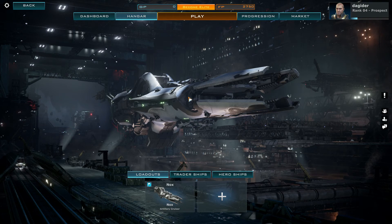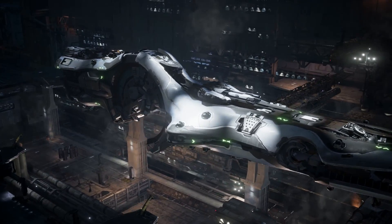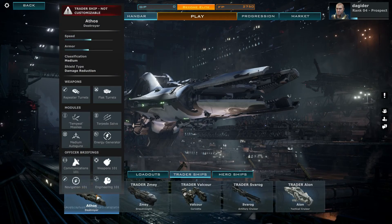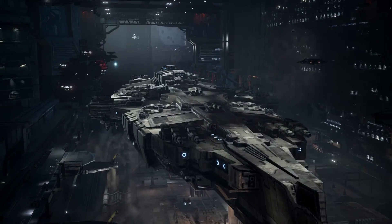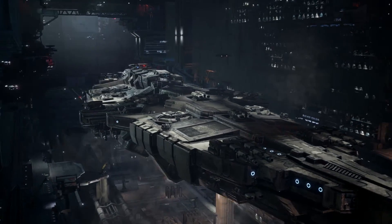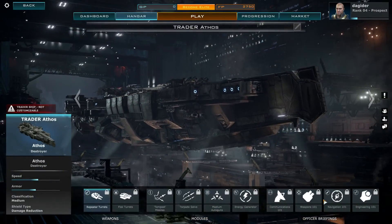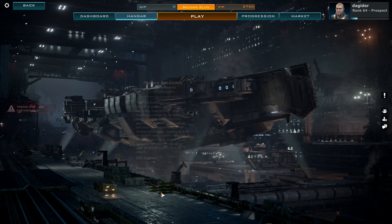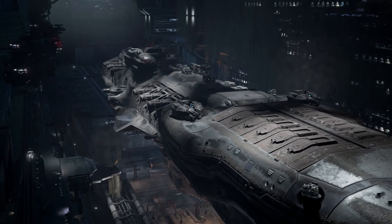However, the game itself is fantastic. Right now we're looking at our ship — this is the Nox class, this is basically a sniper. There are many different classes: there's the Destroyer, and these are actually the cheaper trader ships. I've only unlocked one ship so far. These are the freebie ships — they're cheap, but they get the job done. This is the Dreadnought, the namesake of the game.